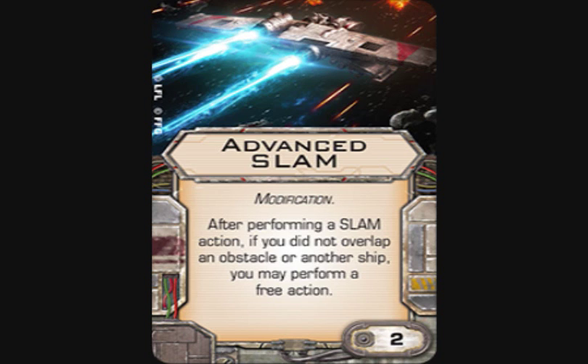One of the other things they did is give you Advanced SLAM — a modification, two points. After performing a SLAM action, if you did not overlap an obstacle or another ship, you may perform a free action. This essentially gives you pushed-the-limit for SLAM. They did it because you can't take Push the Limit on the ship — you have to do SLAM as your first action — so Advanced SLAM fixes that action economy issue.